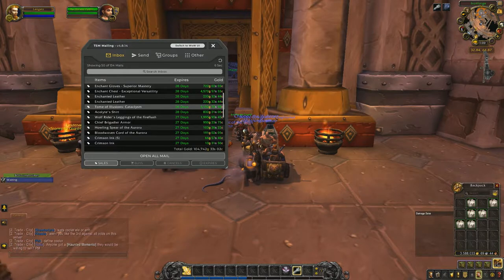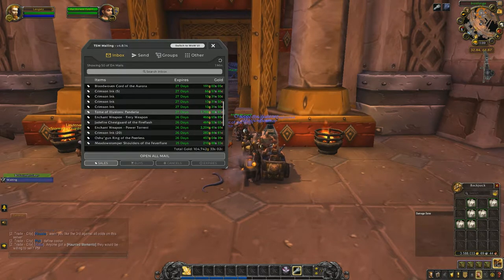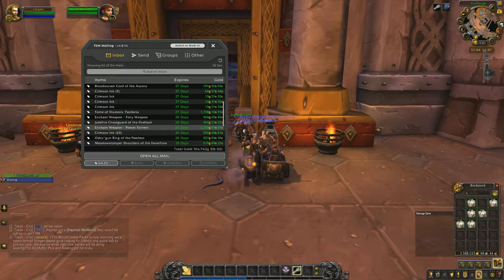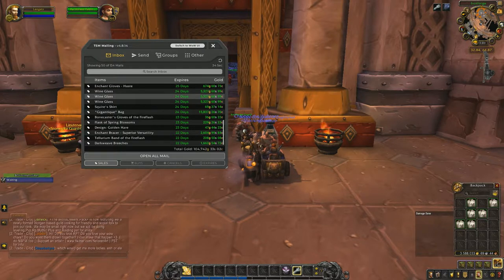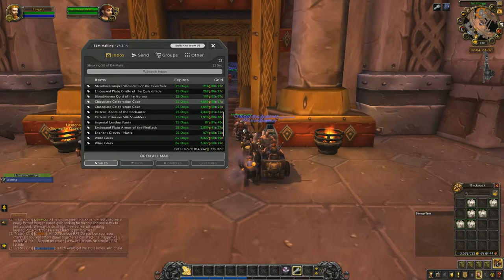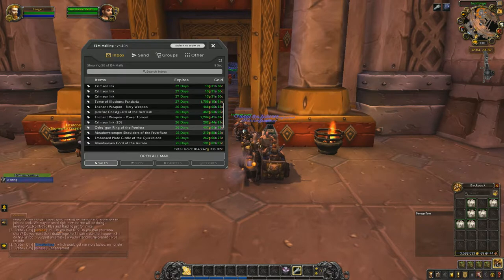Tomal Illusion Cataclysm, 5,000. Wolf Rider's Legs, 1,900. Tomal Illusion Pandaria, 1,700. Enchant Weapon Power Torrent, 2,200. This is where it gets kind of crazy — Gigantic Bag: you buy it for 2,500 gold, I just sold it for 15,800. But the craziest part: three wine glasses — you buy them for like 11 copper — and I sold three of them for 5,327 gold. Then chocolate cake, celebration cake — coppers — sold two of them for 4,669 gold. Insane. People just throw money away in this game, and I'm here to catch it all.